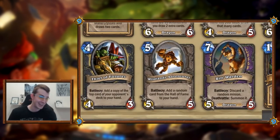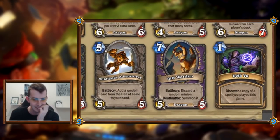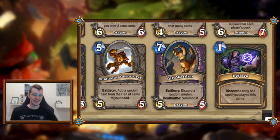Alright, Wildlands Adventure: five mana five-five, battlecry: add a random card from the Hall of Fame to your hand. The stats make it a good card. I don't love how swingy it is — you either get a completely useless card or you get a Sylvanas. It's a good card, just a bit meh.